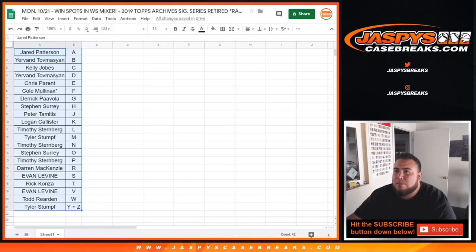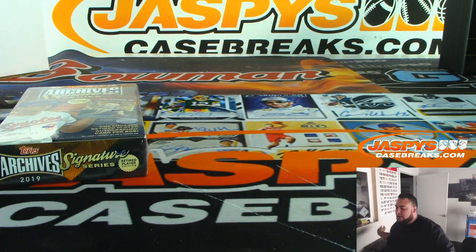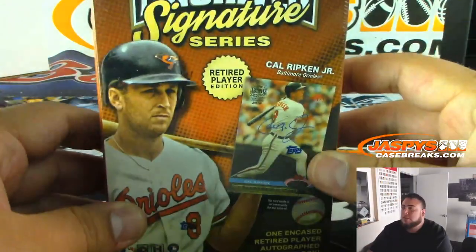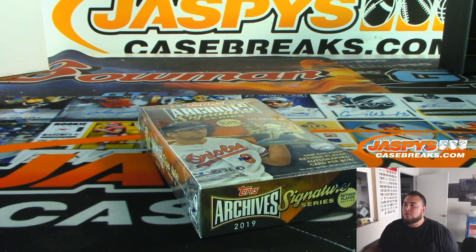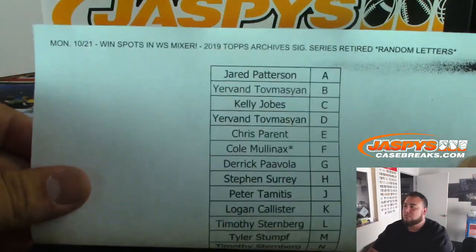All right, I'm sure nobody wants to trade. All right, then we'll get a new dice roller and let's randomize it for the original 21 names. Top three will get the spots in the mixers. Let's quickly print this out. Here you go — Signature Series retired player edition.